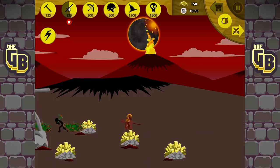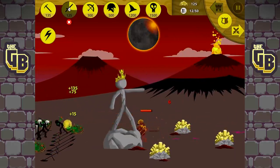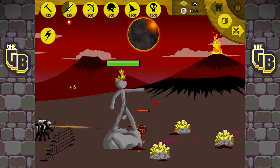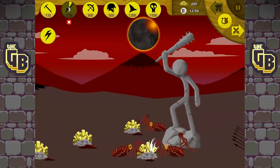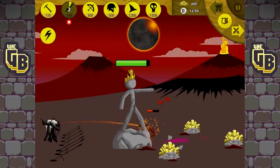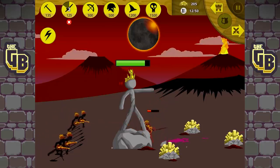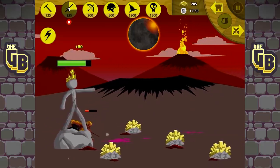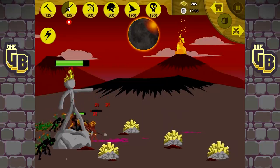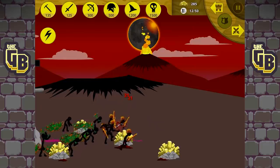I guess we just keep on making units as they come in. Is there another Spartan coming? Okay, it's a sword dude — I'm okay with that. Do damage to my statue — it's all good. Defend — my swords are coming! That's how we do it — kill the weak!